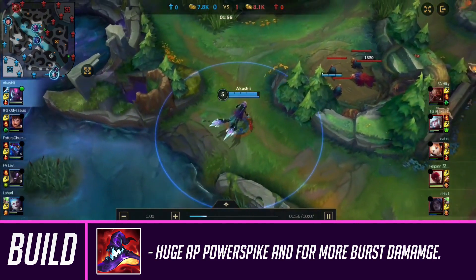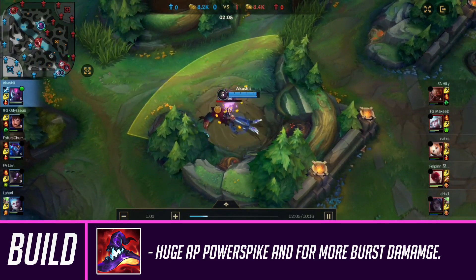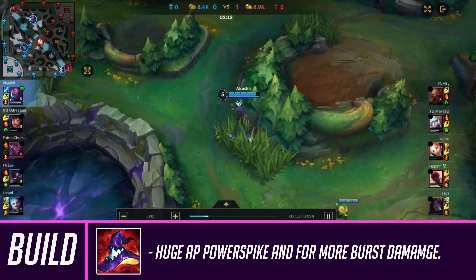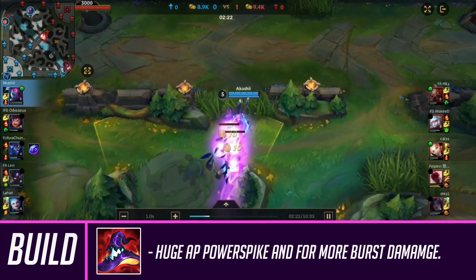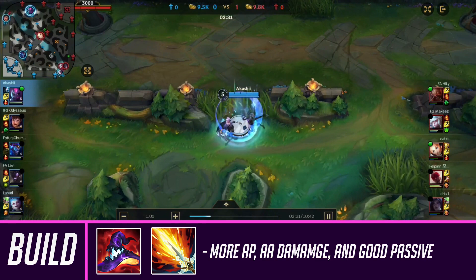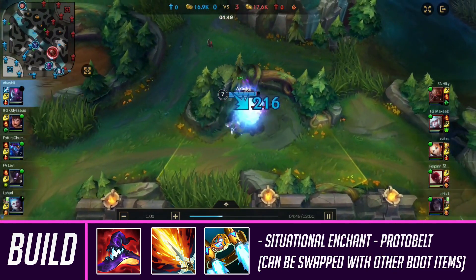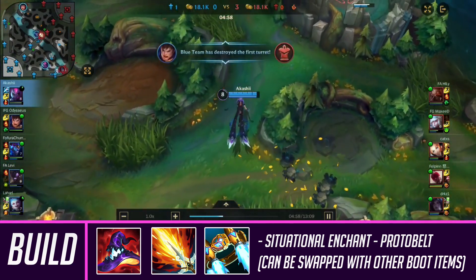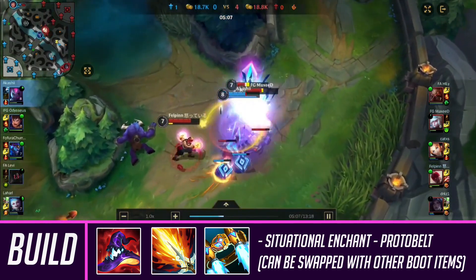Now I'm going into Evelynn's build. The first item you want to build — unless you snowball really hard — is Rabadon's Deathcap. The reason you build this item is because it gives you a huge AP power spike and amplifies all the AP items you build for the rest of the game. It takes a while to build but pays off huge, and since Evelynn is more of a scaling champion, it works really well. After that, I like building Lich Bane for the extra ability power, ability haste, and the passive for your auto attack, which synergizes really well with her playstyle. Then I usually buy boots — I go Boots of Lucidity and usually build them into the Protobelt enchant.